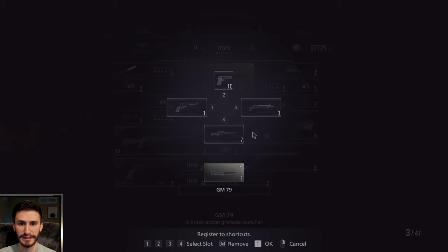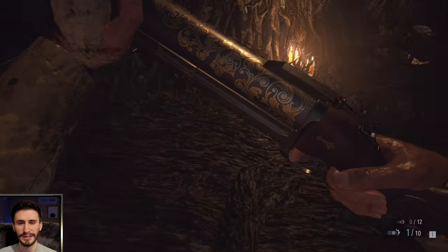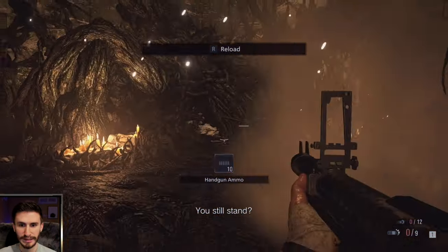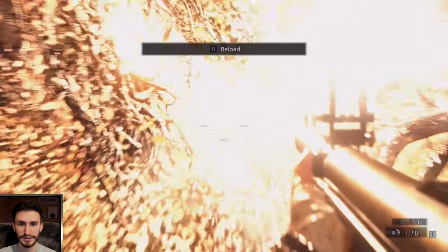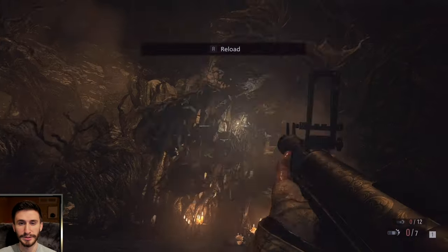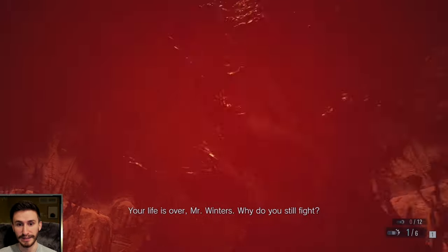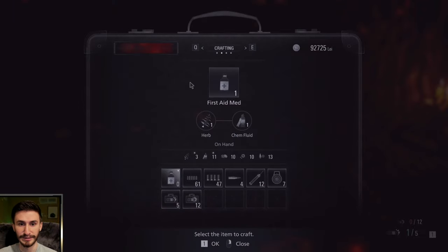I switched to the grenade launcher here in place of my pistol, because you really don't need the pistol anymore. You're just trying to do as much damage to her as quickly as possible. Even when she goes up in the air, the grenade launcher should be able to take care of the orb. I just recommend using all your big, powerful weapons on this second to last phase, because you really want to take her down as quickly as possible. She is really annoying, especially when she switches to spider form.